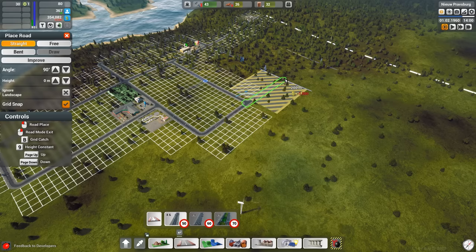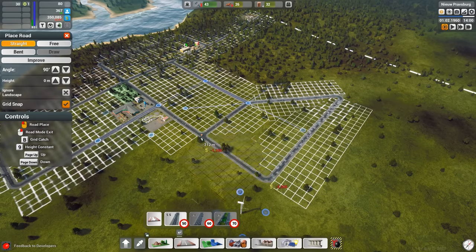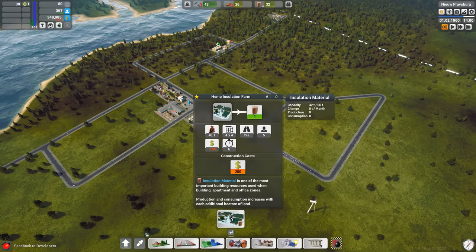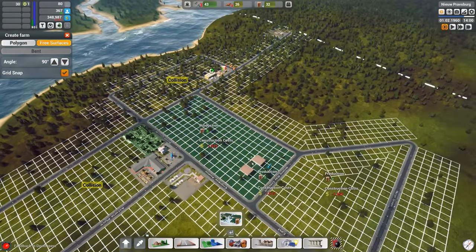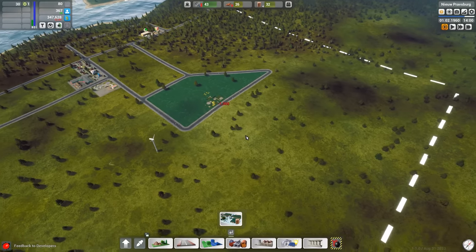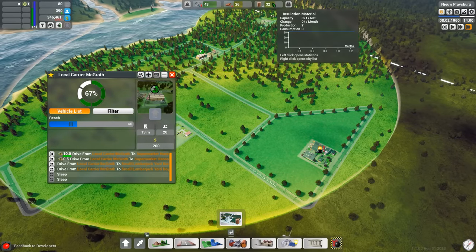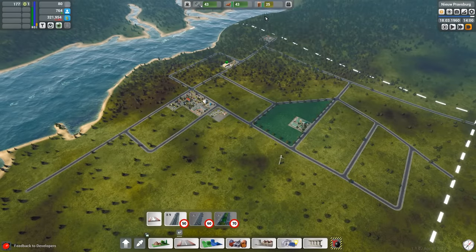We want to start getting ourselves some insulative materials. Going back to building materials, we need to place down a hemp insulation farm. Farms in this game are placed by using loops of roads to section off an area for farming — I cannot place a hemp farm in a block already taken up with other stuff, but in an empty road segment, I can place one down. With enough workers and carriers working in the area, we're now able to start producing our own planks and insulative materials, which means we can continue to grow our population base.